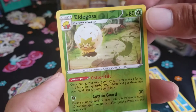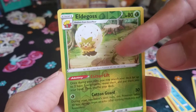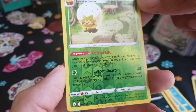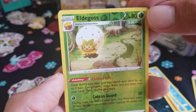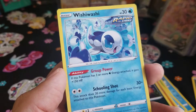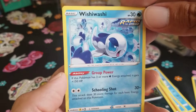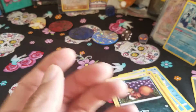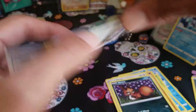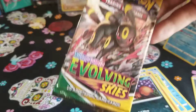There's a Reverse Hollow Eldegoss — oh, very nice. This is like a themed art here. Eldegoss is a rare in the back. We have a Wishiwashi — I don't know why this is a rare. I don't even think it evolves. I'm not too sure on that generation. Non-hollow in the back.